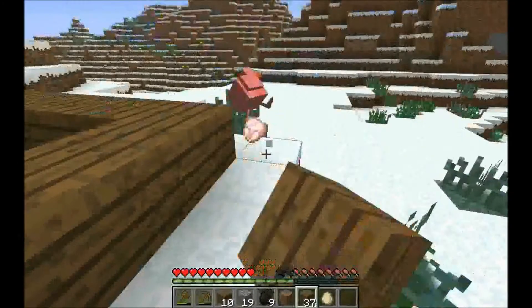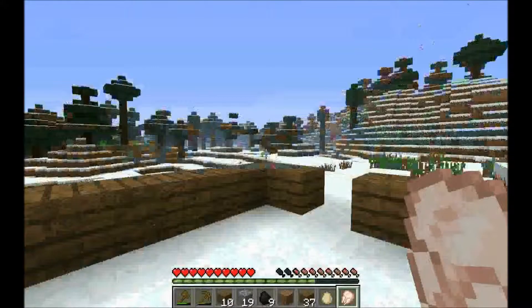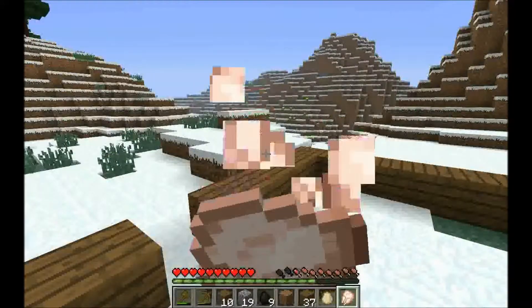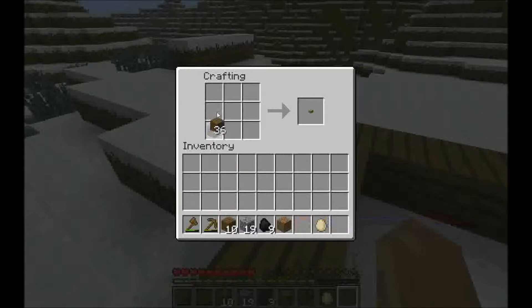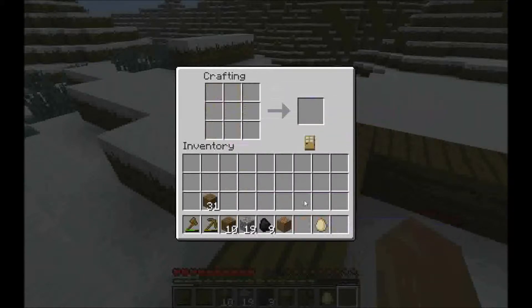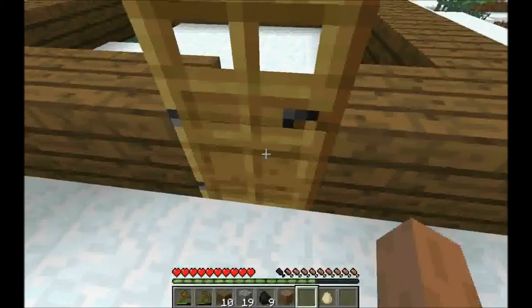Give me that chicken. As you can see my hunger bar right here is starting to get lower. If you get any food and hold the right-click button, you can eat your food. I'm going to make a door — to make a door you just fill up the first two columns with planks like so, then you have a door. Place that door right there — there you go.